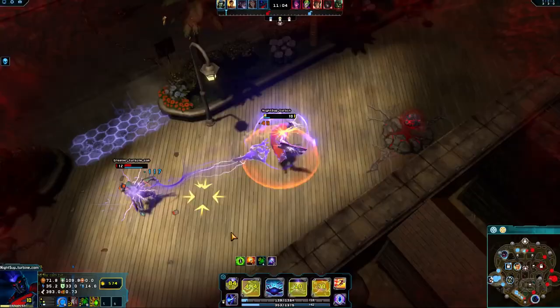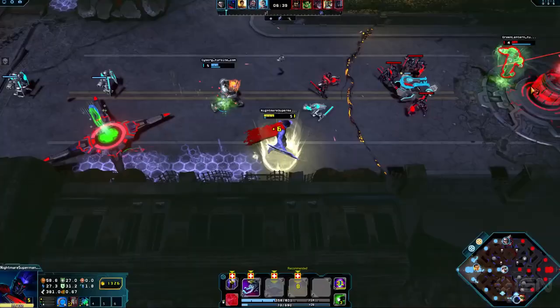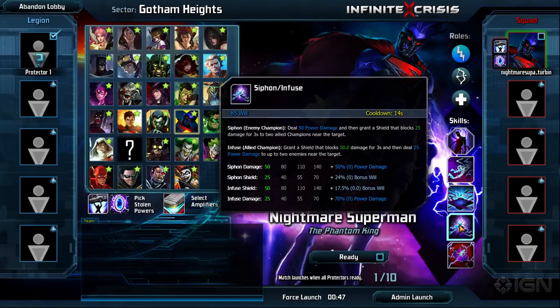Pay attention to the cooldown on Possession — if defeated while on cooldown, Nightmare Superman will not revive. Phantom Collector has a long range and low cooldown, giving you a strong poke and harass in lane. Against blasters, Phantom Collector is even better as it steals power armor, giving you and nearby allies a brief advantage.